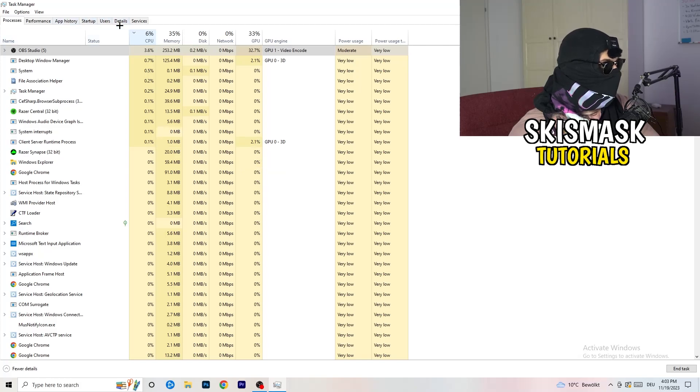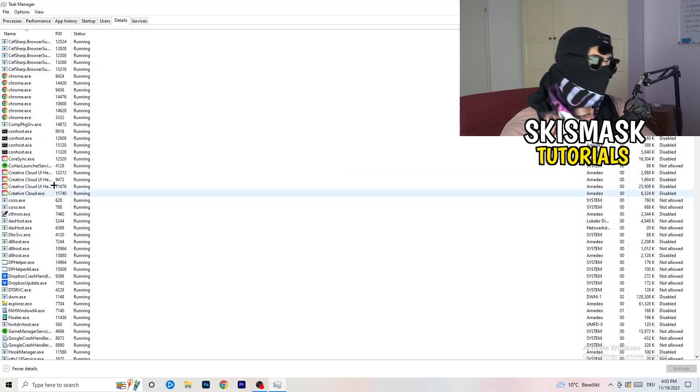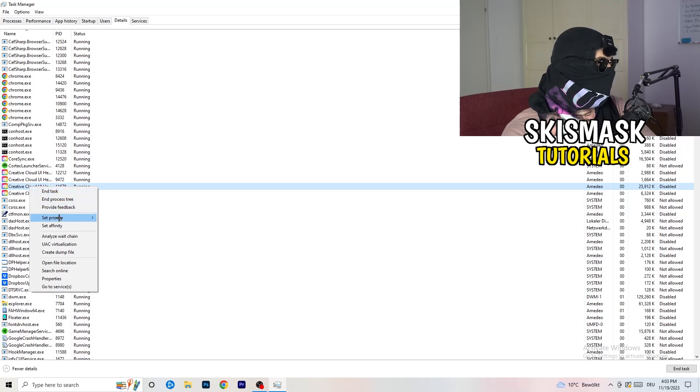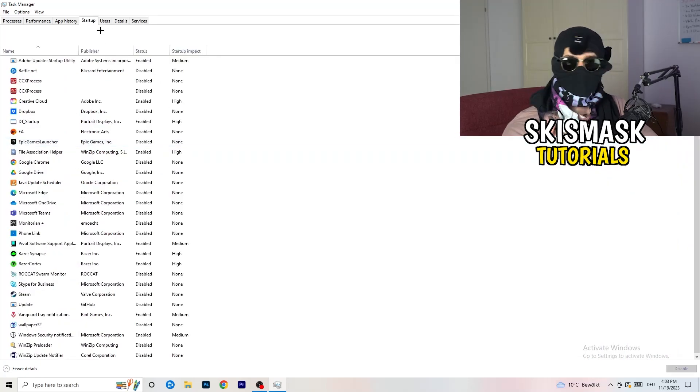Next, go to the Details tab on the top left. My game isn't running right now, but find your game's process — I'll demonstrate with Creative Cloud. Right-click it, go to Set Priority, and click either High or Above Normal. You need to check which one works better for your PC, so try both and go with whichever performs best.